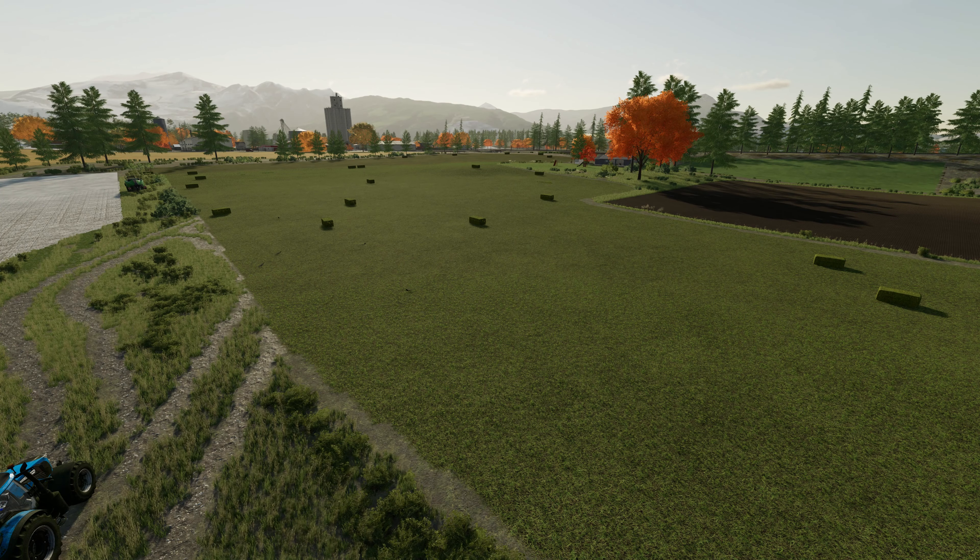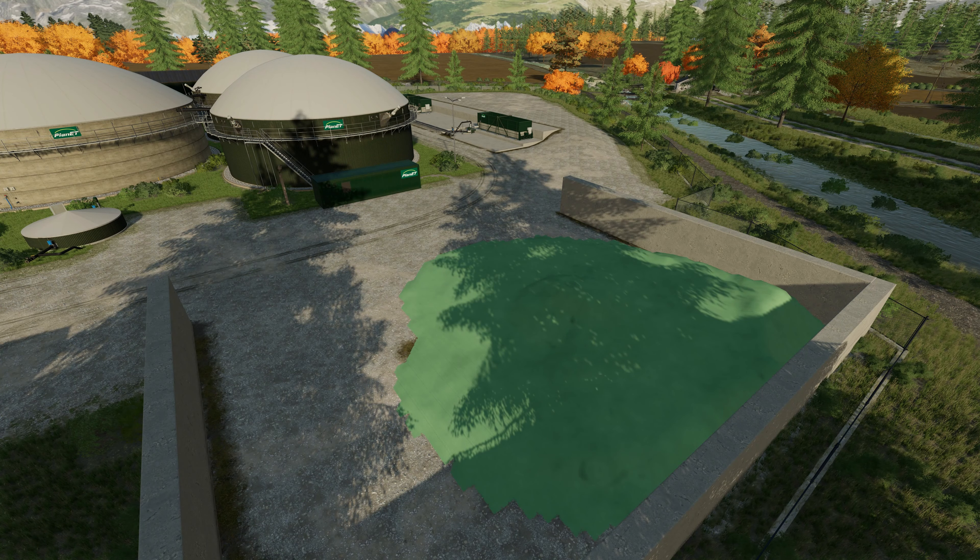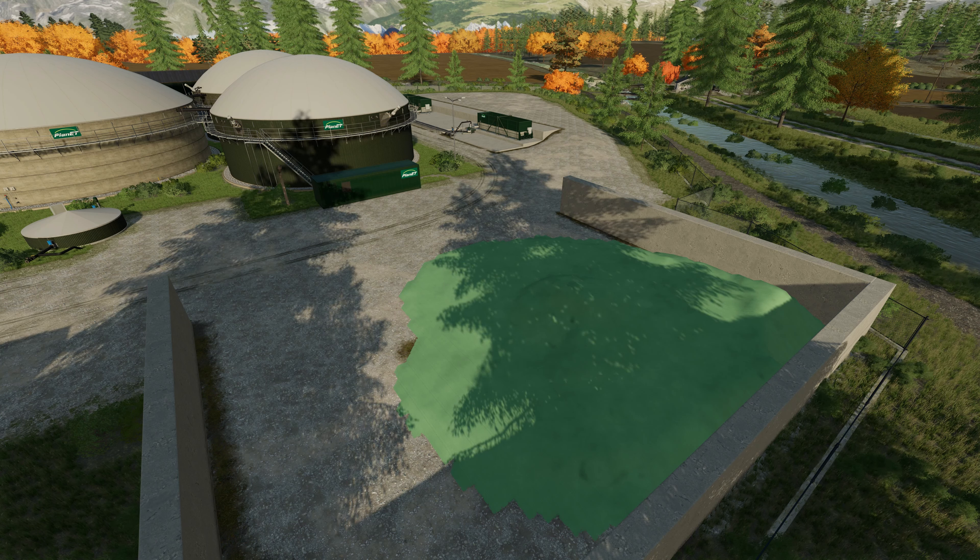Hello farmers and welcome back to American Falls. Today we need to take the bales off this field, get it flipped over, put some lime down and some fertilizer. We also need to skip over to the month of November where we can grab the silage that's sitting here fermenting — 420,000 liters — put it into the BGA so we can start earning money. Hopefully by springtime we can afford the cow farm at just under $300,000.